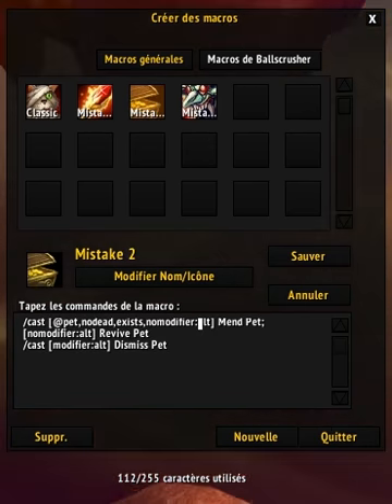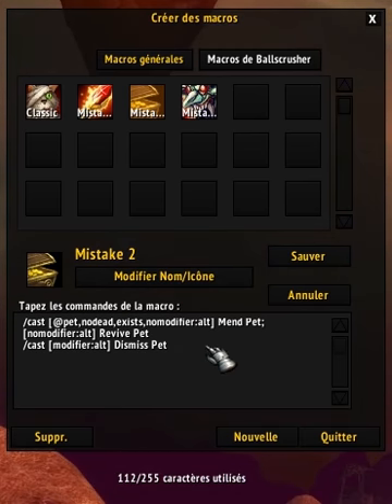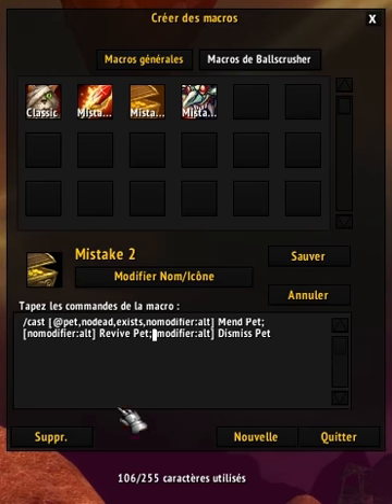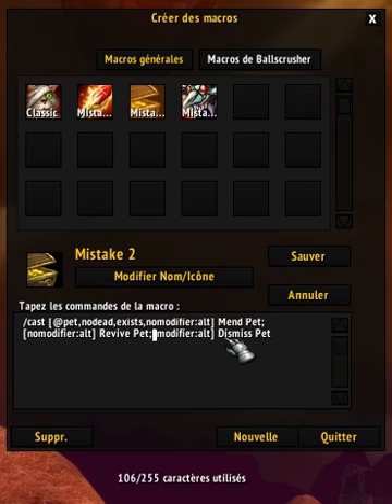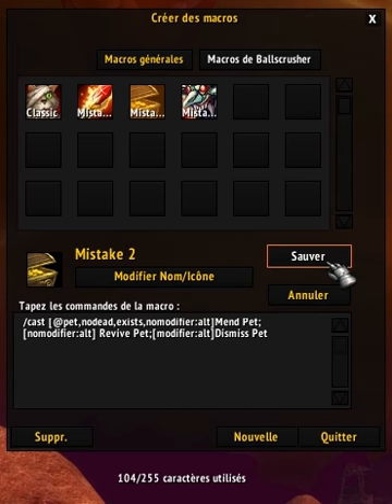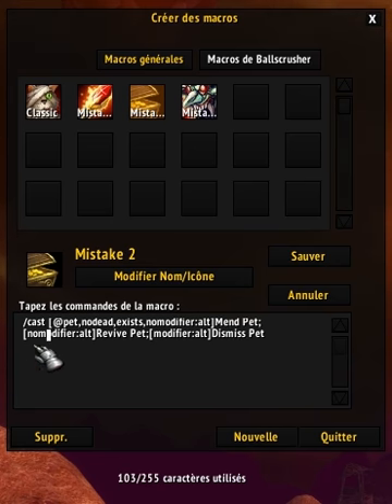Now, this is a pretty interesting one. Let's see how we can optimize that. We've got two lines here for no reason. We can first rewrite this. You only need two lines when your macro will cast two things at the same time - here, that's not happening. This line uses the alt modifier and this one doesn't use a modifier, so we don't need two lines. We can just flat out make it into one line. We can also remove those useless spaces. And instead of writing 'modifier', we can just write 'mod'.